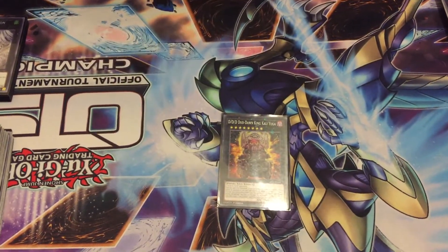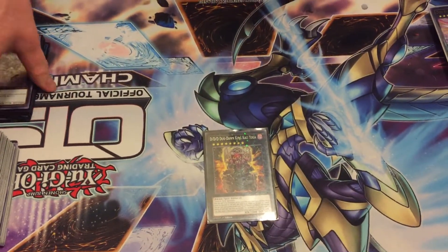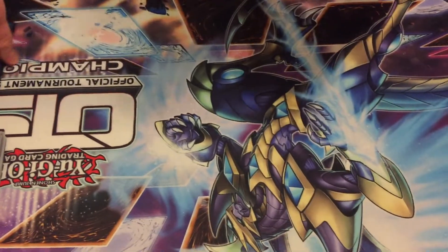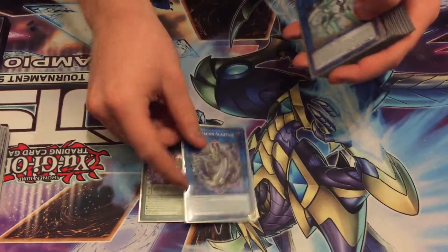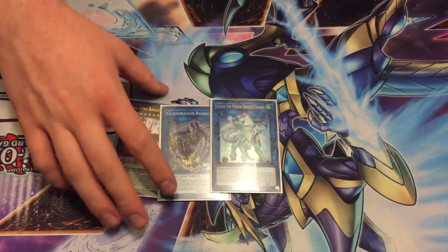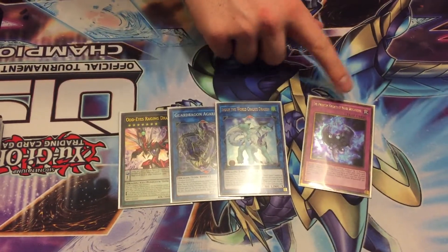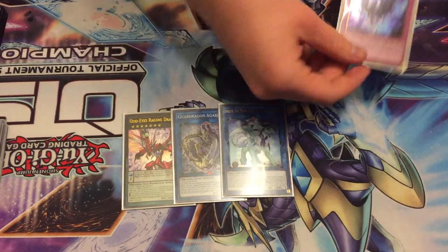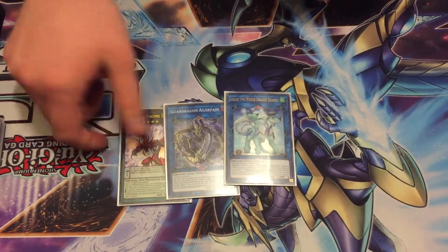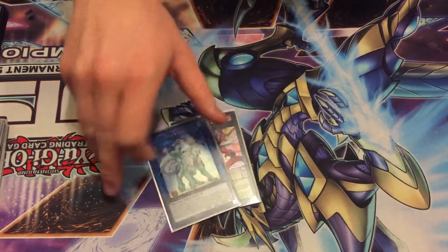The last card we played was Kali Yuga. I can't play this in the normal extra deck, but I side stuff to get into it. For the side deck, we played one Raging Dragon, Garpain, and M-X-Saber Invoker. M-X-Saber Invoker is a dragon and you can summon it off a normal monster — I do have one normal monster, the PK Trap. So you summon that, make Invoker, then use Invoker and Saryuja to make Raging Dragon, and then make Kali Yuga. M-X-Saber Invoker was amazing, and I'm glad I figured that out.